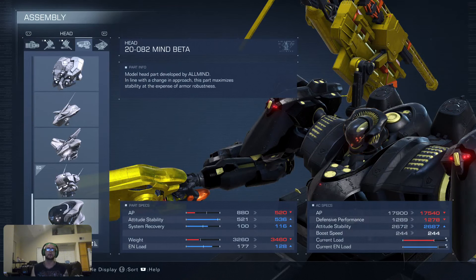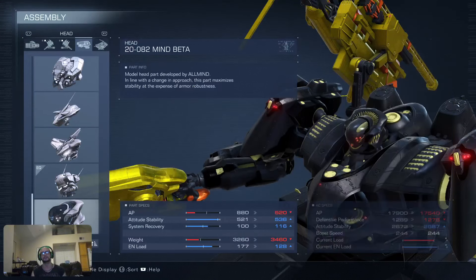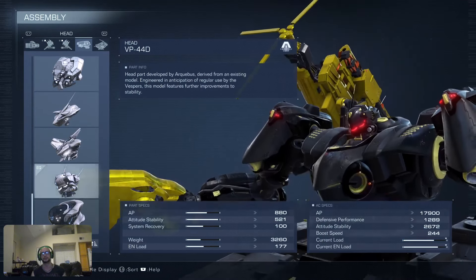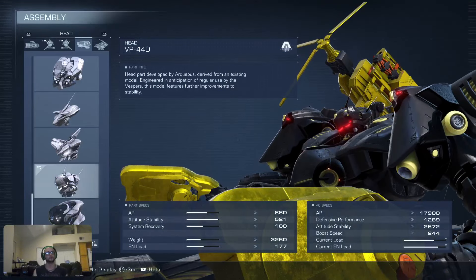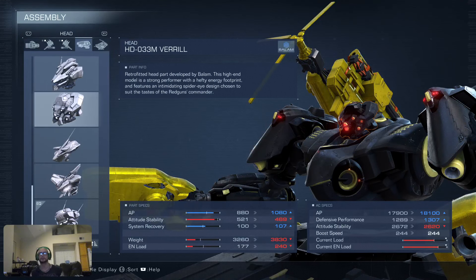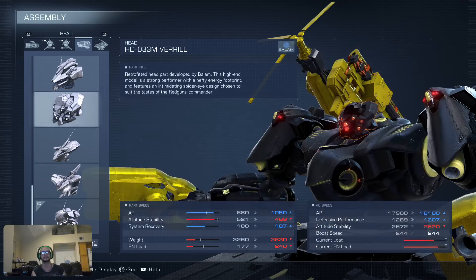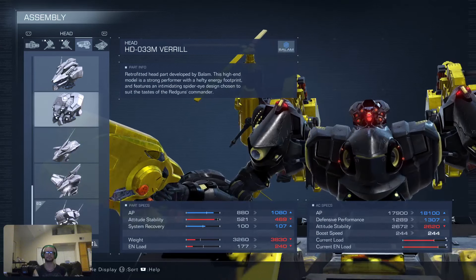Since this is a tank build, I went with the VP44D because those 300 extra AP are totally worth it in combat, and everything else the head brings is pretty great — plus it looks great. If you want to change it and don't mind having 300 less HP, the Mind Beta would be your first choice. Second choice would probably be the Varial — you sacrifice more attitude stability but gain insane defense performance.